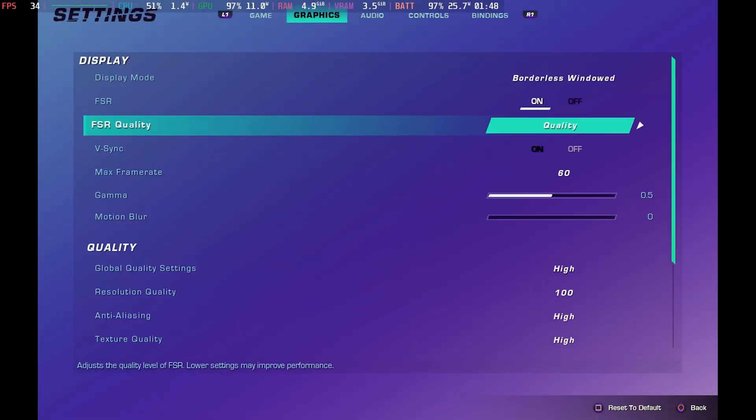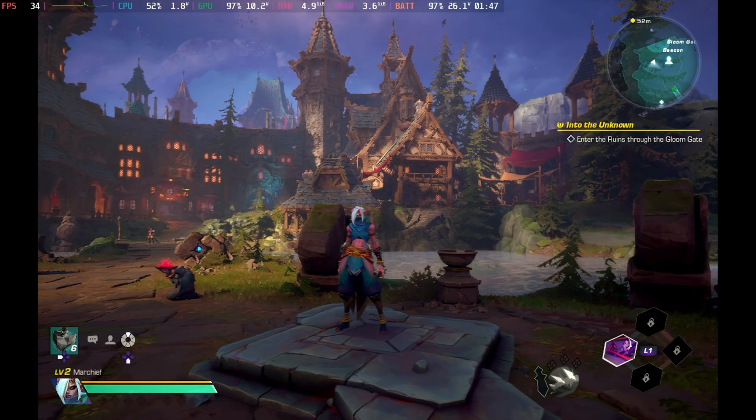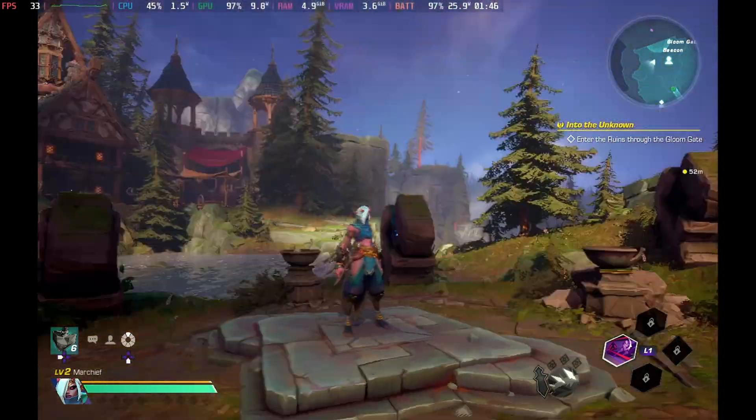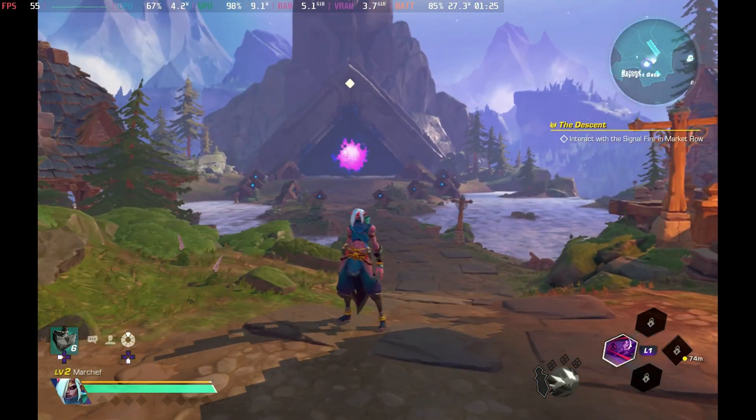If you enable FSR on high it just about handles 40 frames per second, but not really in the dungeons — it's not very good. And if you go to medium with FSR on, it really doesn't look good in the dungeons at all, but for some reason it looks fine in the town.